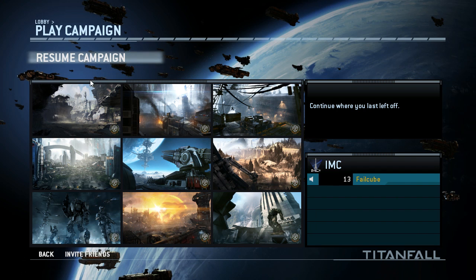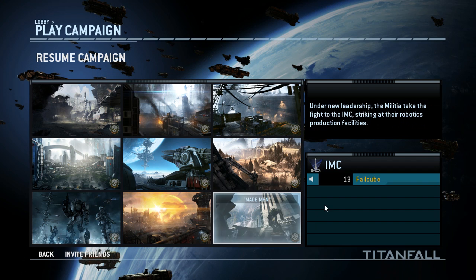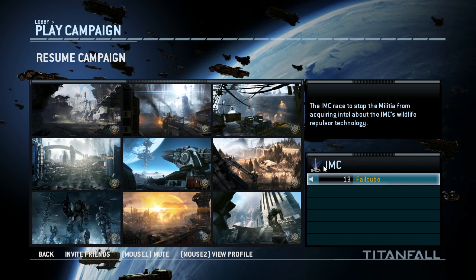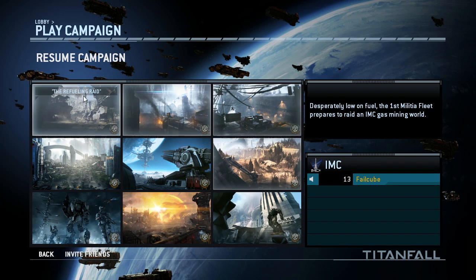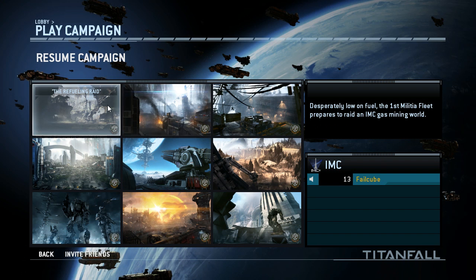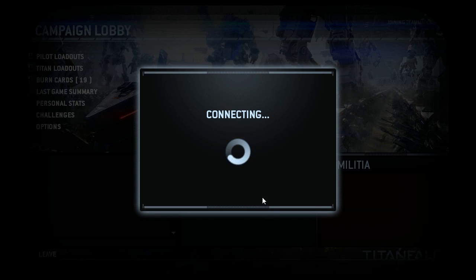So if I go to play campaign — how do I switch sides? I think this icon is the Militia avatar or symbol, which means I've beaten it with them. So now I can start from the beginning as the IMC. And hopefully I'll get this logo in all of them. I think there are 15 maps in the game in total, but the campaign is only 9 of them. Resume. Boom. Now I'm IMC.